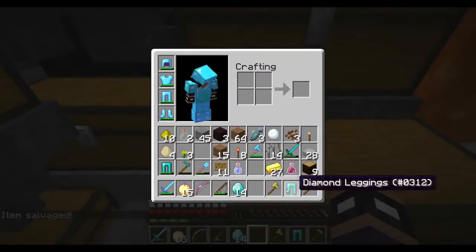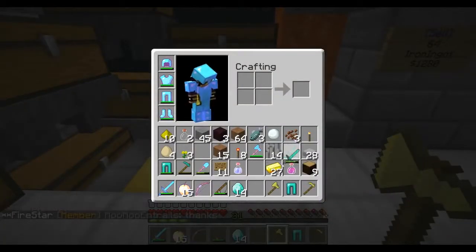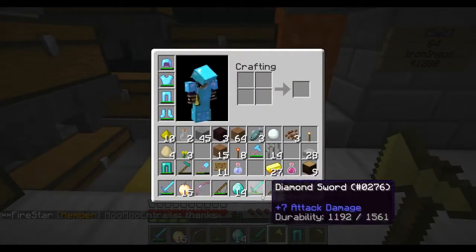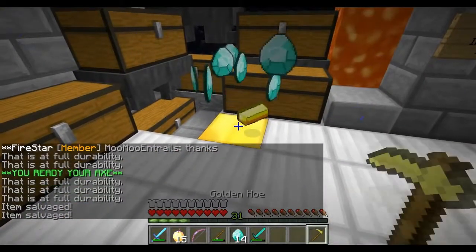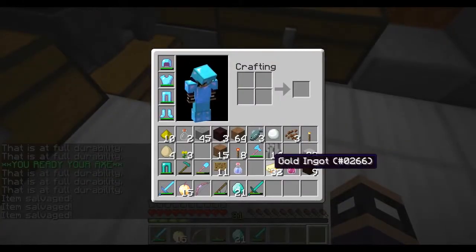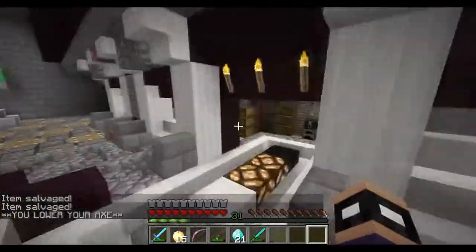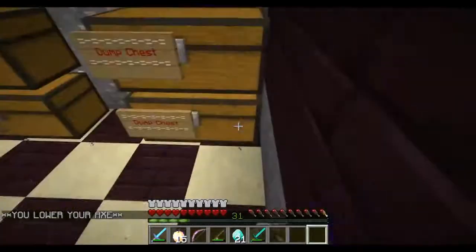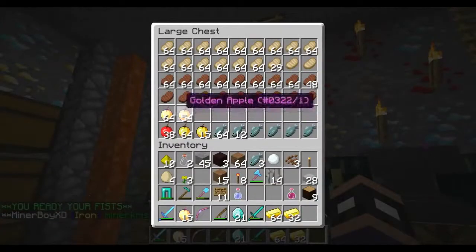14 diamonds — this is the easiest way to get diamonds if you have a high fishing level. It's also an easy way to get gold ingots to make god apples. I just keep salvaging all these fished items and they spit out gold ingots — enough to make god apples. I obviously don't have quite enough yet, but I have some leftover in the chest.